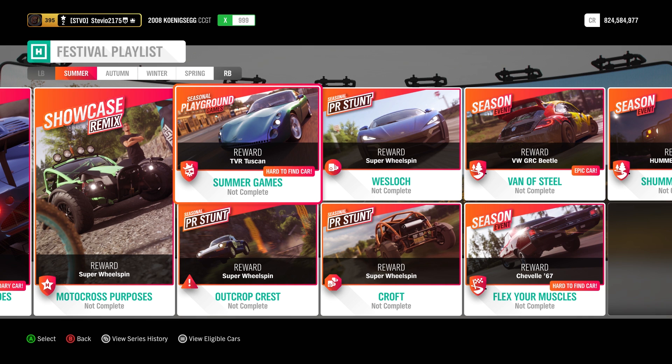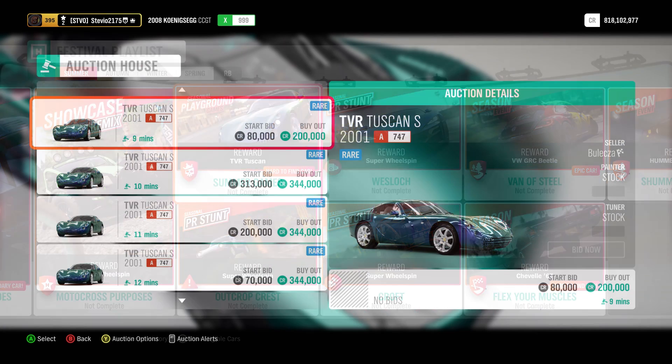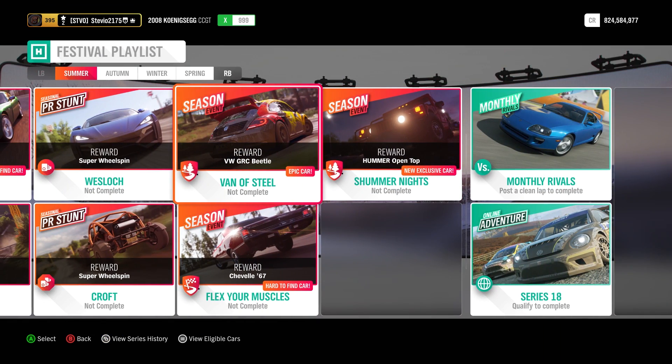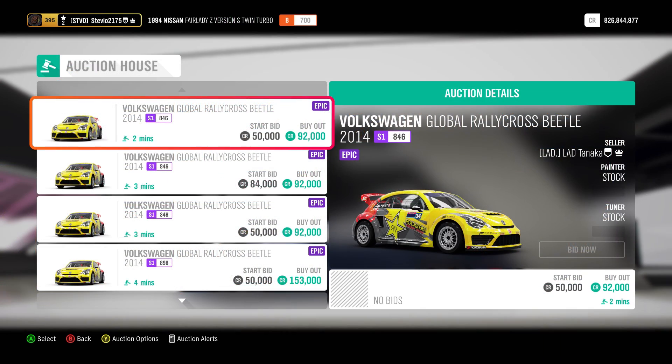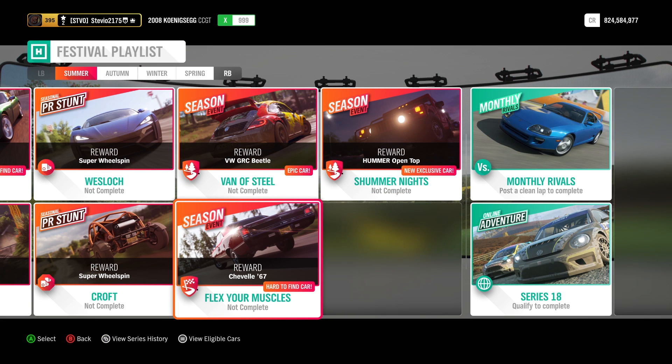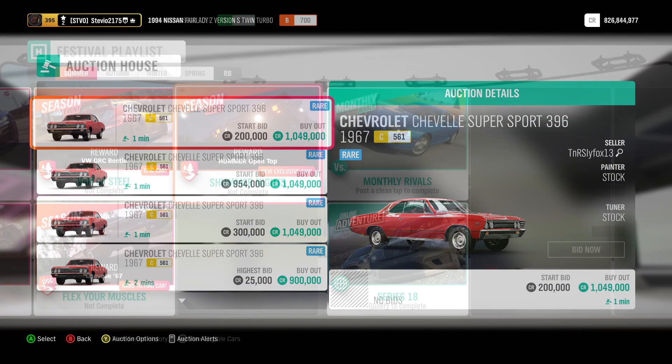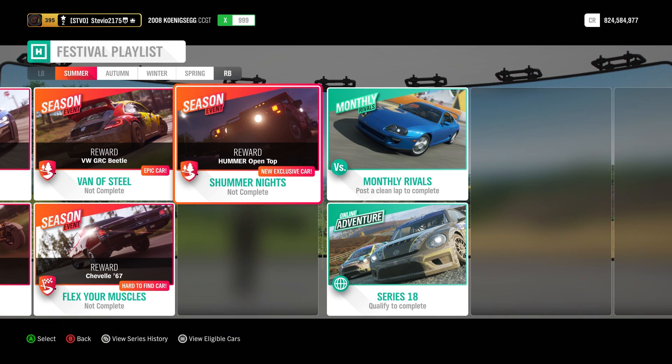Moving over to seasonal playground games: the TVR Tuscan is very cheap at the auction house, only about 200,000 credits. We also have the VW GRC Beetle which is not at the auto show — very cheap, about 100,000 credits. The Chevy Chevelle 1967 will auction for about a million credits. And finally the brand new car in summer season is the Hummer open top, never before seen in Forza Horizon 4.